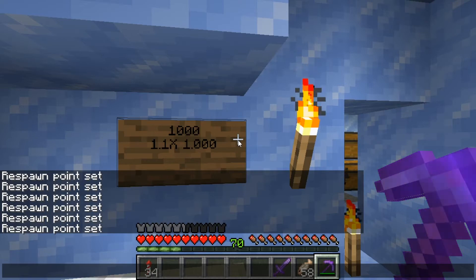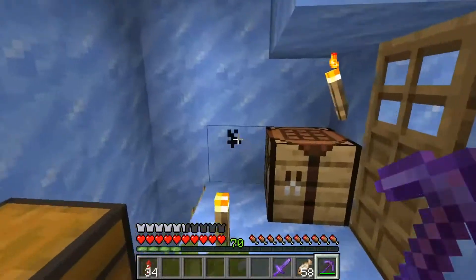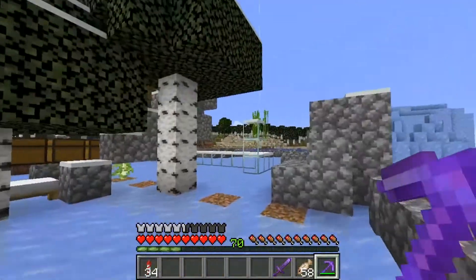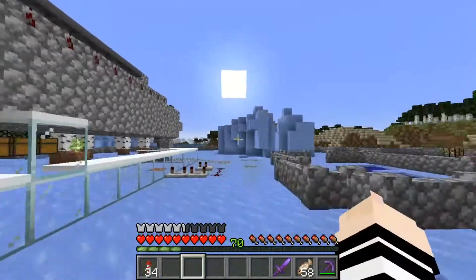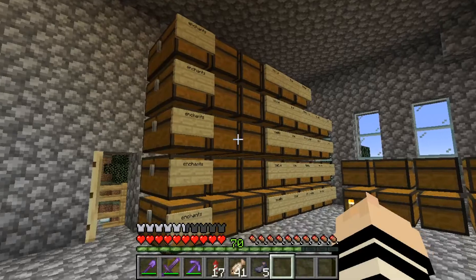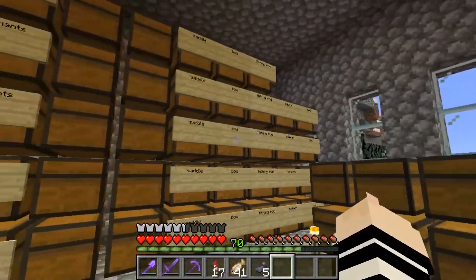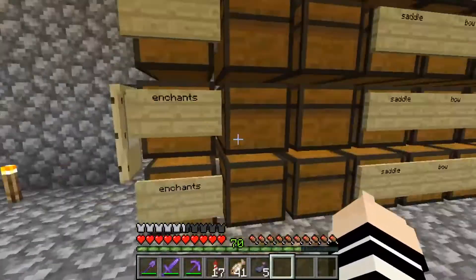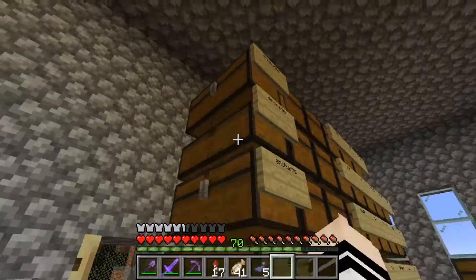A couple hours later, I just realized I have reset my spawn point countless times — that's probably the most times I've ever reset my spawn point in the same day. Alrighty, we've gotten everything from our old house to the new house, at least storage system-wise. Well, most of the stuff. Either way, we've gotten ourselves a whole bunch of enchanting books, as you see here.